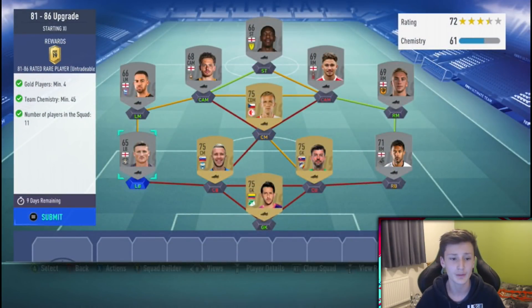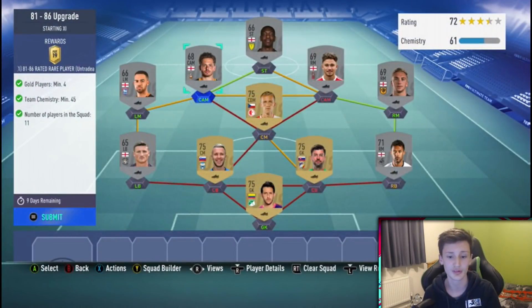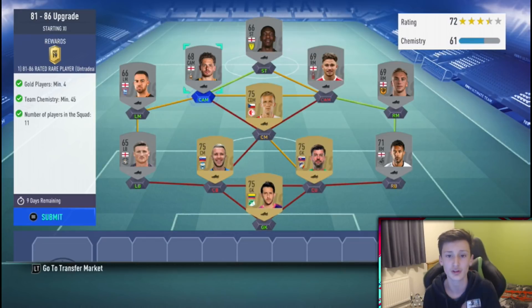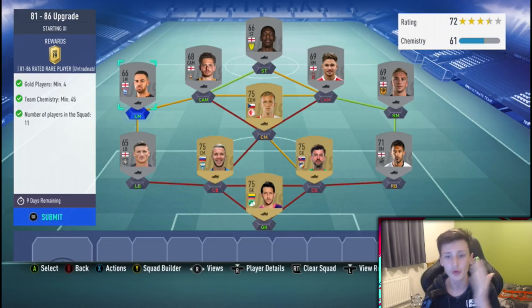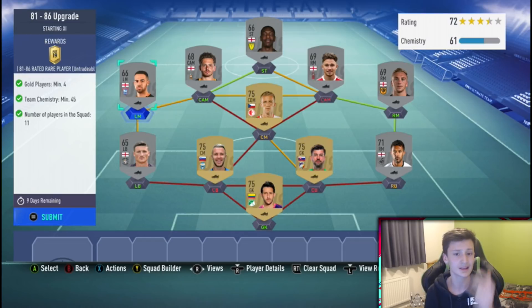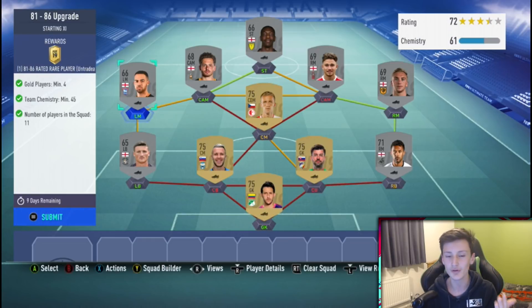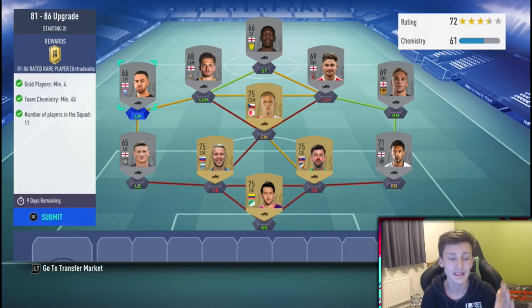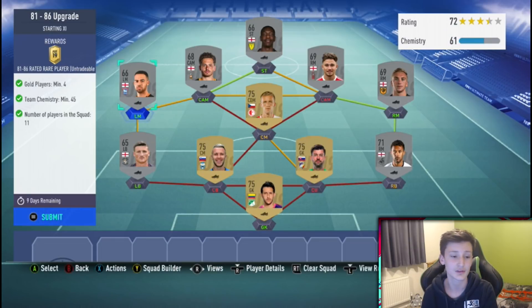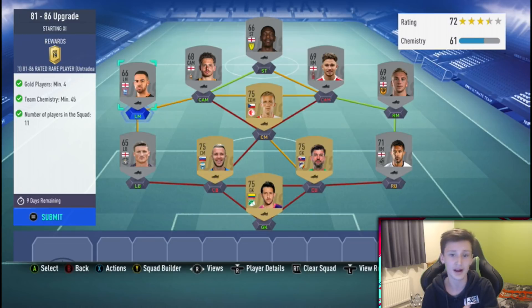For these new SBCs you need four gold players — the rest can be bronze or silver. Buy four gold players off the market; I picked four at about 500 coins each, so 2,000 coins worth. Then pick a nation — I went for English silver players — and fill out the rest of the team with first-owner club players, which are essentially free. So each submission costs about 2,000 coins and gives you an 81 to 86 rated player.